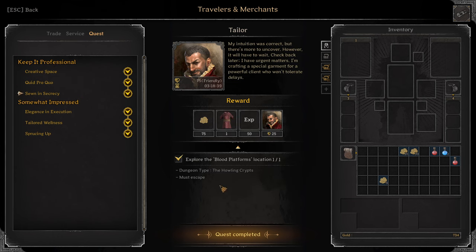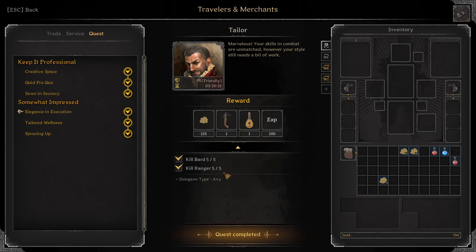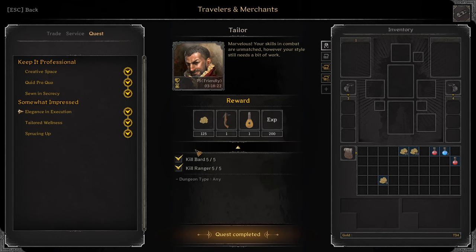Soon in Secrecy: Explore the Blood Platform's location in the Hole in Crypts. Reward: Purple Ruby Silver Westmans. Next: Elegance in Execution. Kill 5 Bard, 5 Ranger. Reward: Epic Hand Crossbow and Epic Loot. This quest previously was in Goblin Caves — now it's in any dungeon, so that's nice, makes it easier.